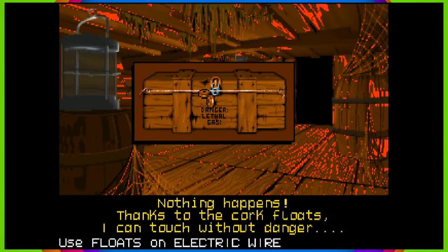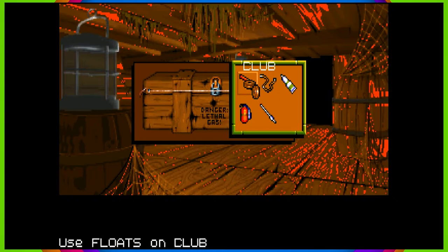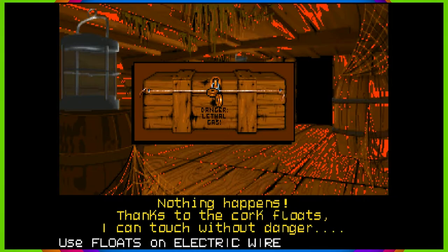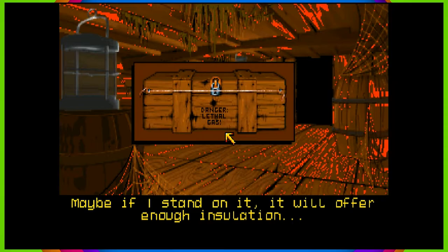The electric — now do the wire. Use the copper wire. These floats on the floor — since the cork insulates, maybe if I can stand on it, it will offer enough insulation. No, it's wood, that's not how cork works. She's implying it's a rubber cork, I guess. It doesn't matter — it doesn't work. Whatever, now try that.